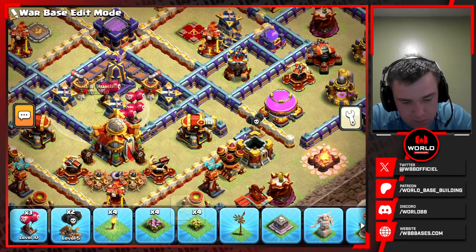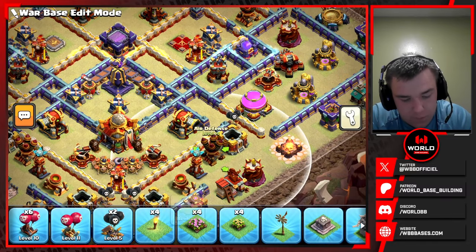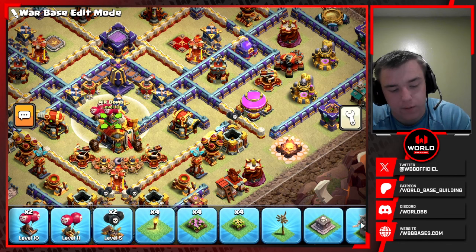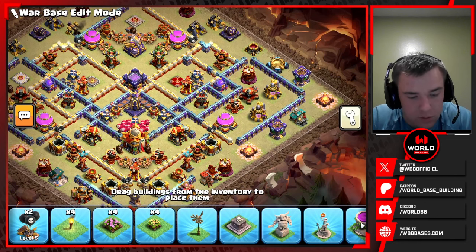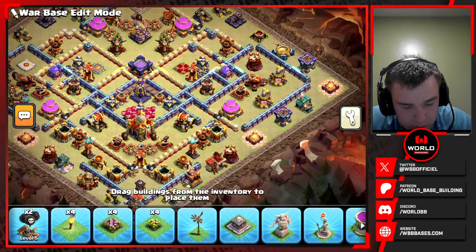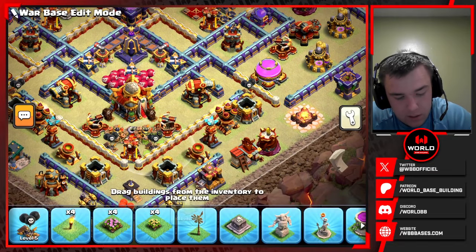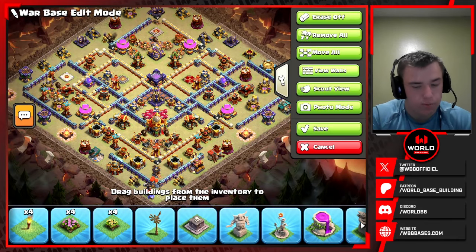We'll just put them all behind the town hall — that's a good default spot if you don't have anything better to place them. We also have two seeking air mines left. I'll put one up here at the point, spread these slightly, and put another one right there. Now let's check out our base.